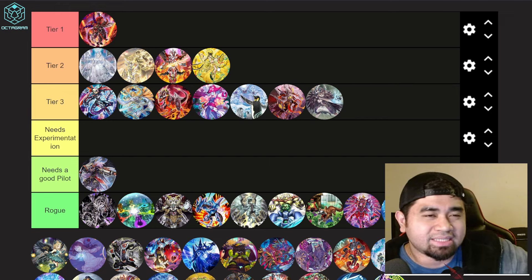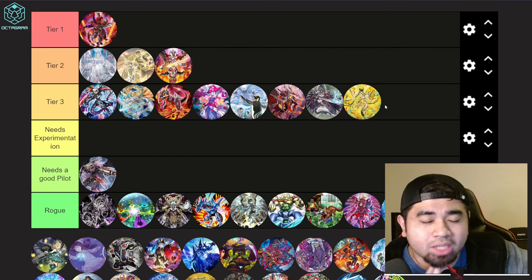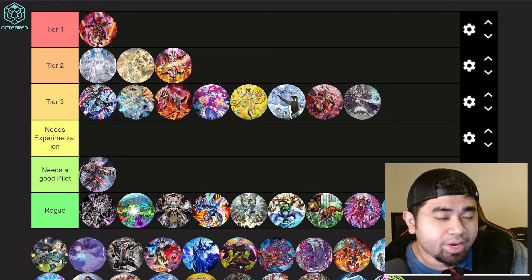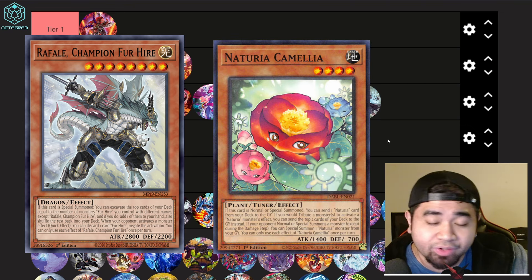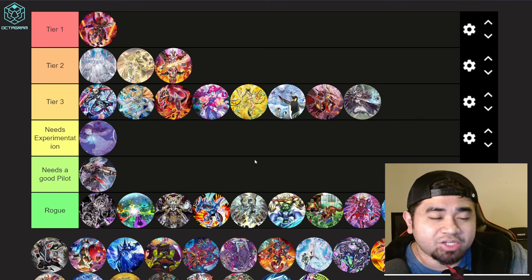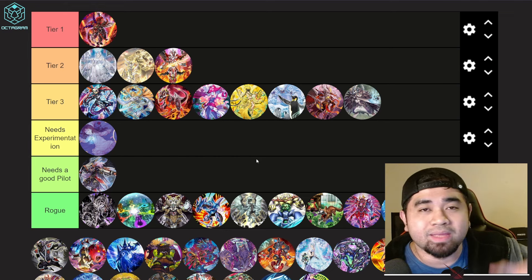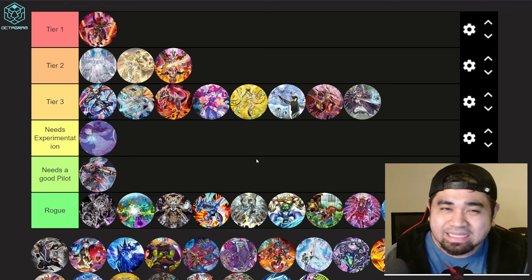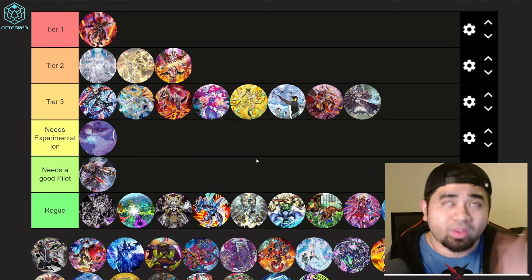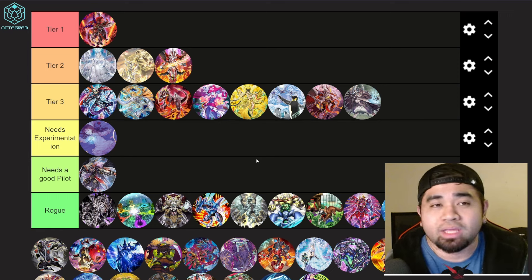Mekk-Knights are Tier 2, though the hits to consistency are one reason they've faded from top tier. Runick as a pure deck is basically dead, but variants like Runick Fairy or Runick Naturia are still good. Naturia needs more experimentation — the deck is inconsistent: going first is tough, going second is okay since you'll have board breakers and OTK potential, but it still needs refinement.